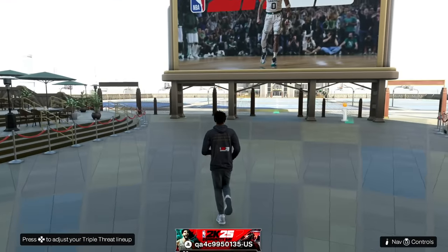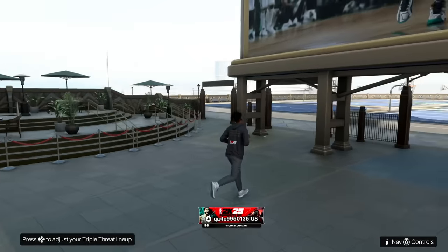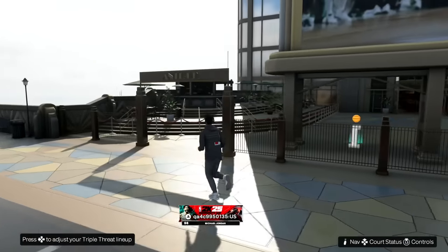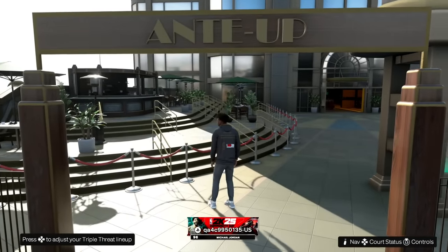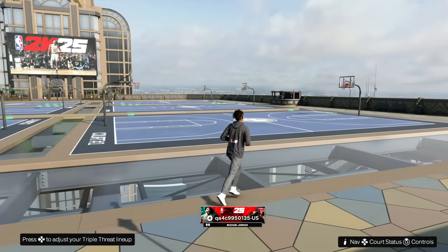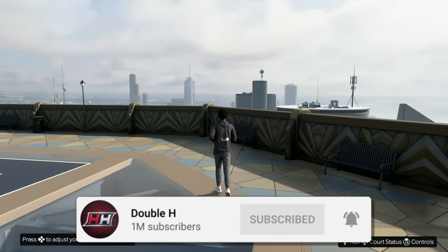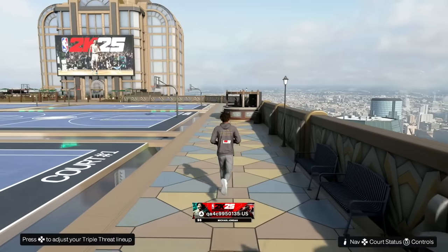So you enter kind of like this wreck-style building and then you walk out and this is what you see — literally Rivet City. If you walk over to the left, Ante Up is in the game, so you can go to Ante Up from the Rivet City park. Stage is confirmed in 2K25. A bunch of people were saying with no evidence that 2K25 was going to have a stage — it started as a troll then people took it seriously, but that's all false.